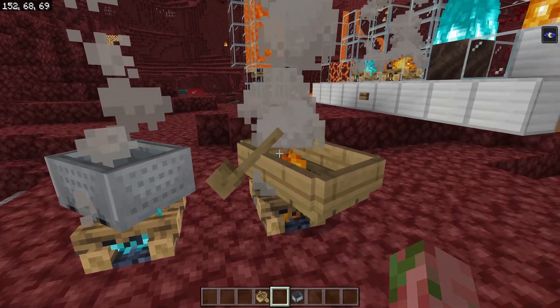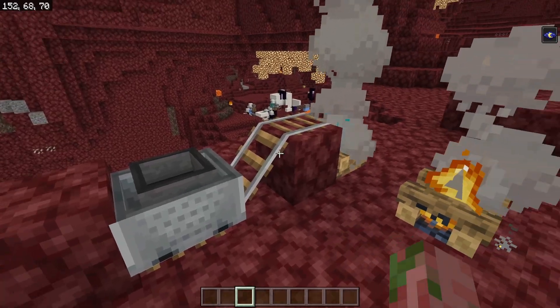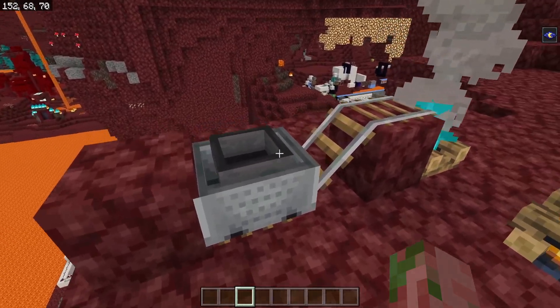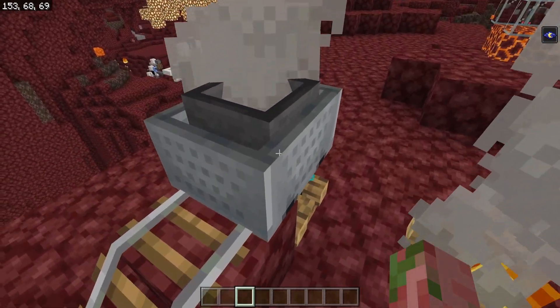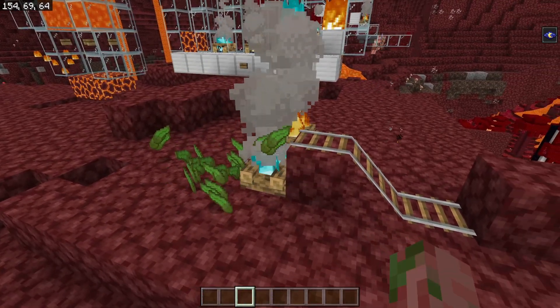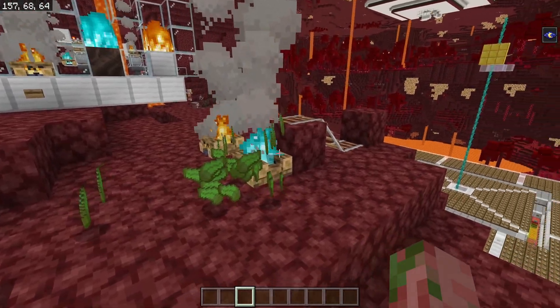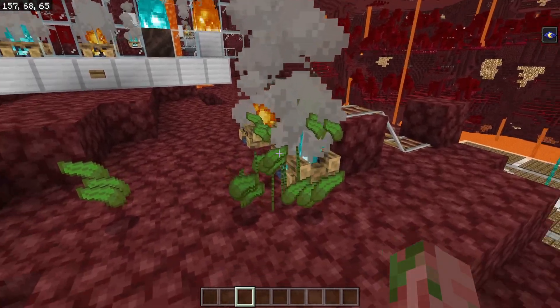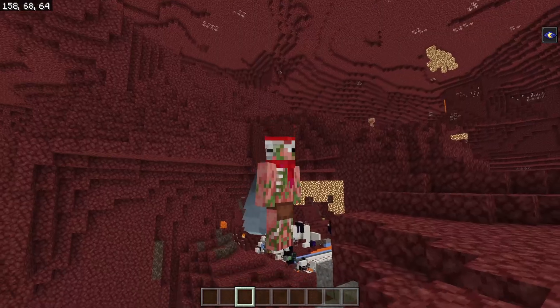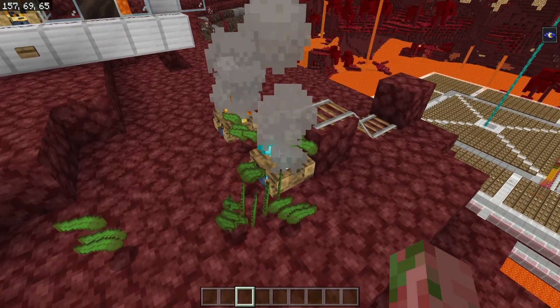Minecarts and boats will also no longer take damage or get destroyed on campfires either. This feature was low-key kind of handy because you could drop a hopper minecart on top of a campfire — it would get instantly broken, and then all the items would drop out of it, making for an instant minecart unloader. But that mechanic no longer works, so we need to use fire or something else to instantly kill the minecart, and that's a lot riskier because it actually destroys items, whereas campfires do not.